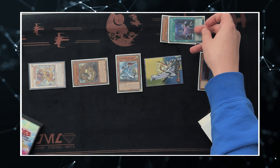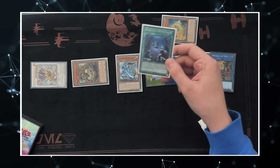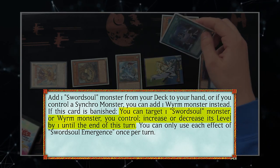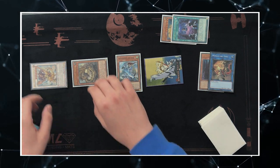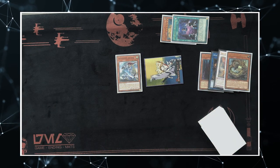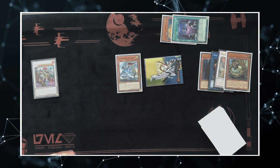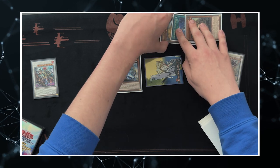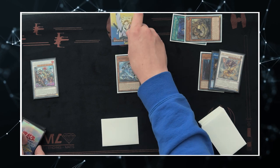Next, we use the effect of Emergence to increase the token to Level 9 — it says on the card you can increase or decrease a monster you control by one. So this is now a Level 9. We then take both and Synchro them away for Sinister.